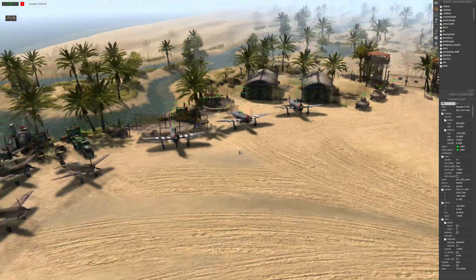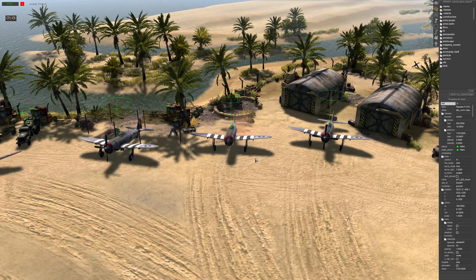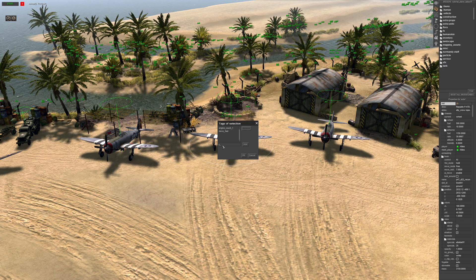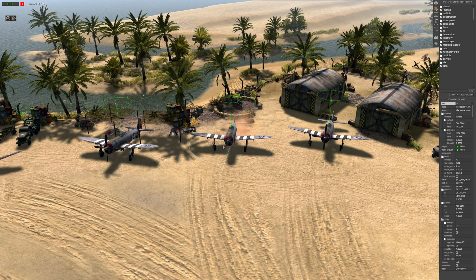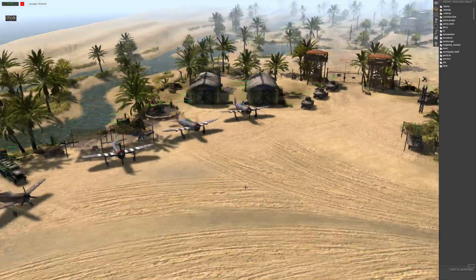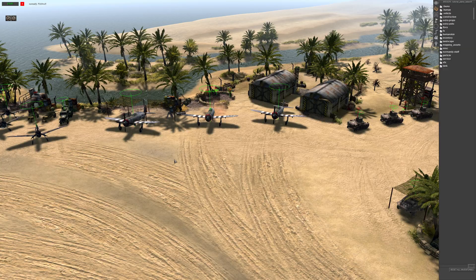You're going to need a plane and your pilot. First things first is a tag, so let's give them a tag. No need for a hidden tag — you can do a hidden tag if you want, but because the plane is already there on the airfield, we don't need a hidden tag.